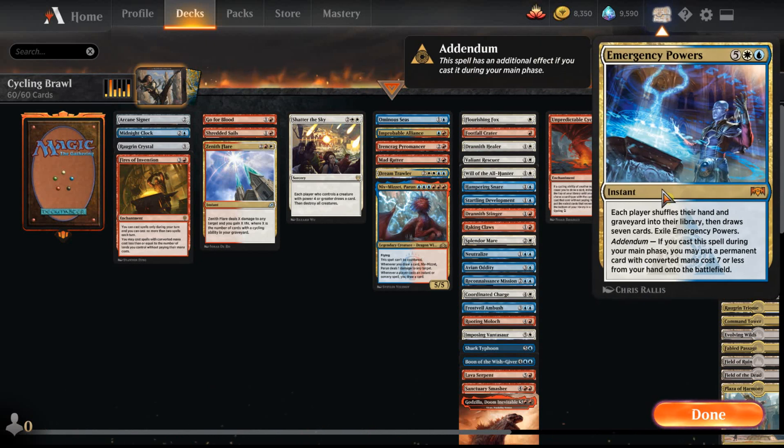The last card I want to talk about is Emergency Powers. Emergency Powers costs five, white, and a blue. Each player shuffles their hand and graveyard into their library, then draws seven cards — exile Emergency Powers. Addendum: if you cast Emergency Powers during your main phase, you may put a permanent card with converted mana cost seven or less from your hand onto the battlefield. One of my favorite mechanics is Cascade, where you cast one spell and get a free spell in addition. Emergency Powers is very much like that — you shuffle your hand and graveyard into your library, draw seven cards, and cast something seven or less for free.